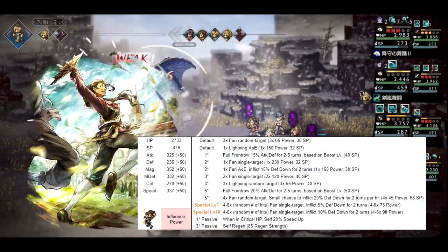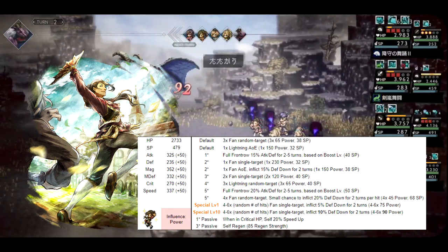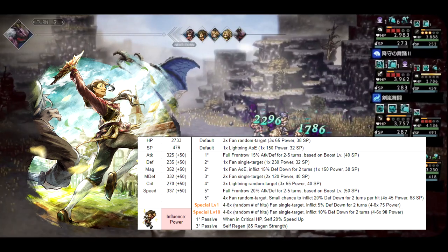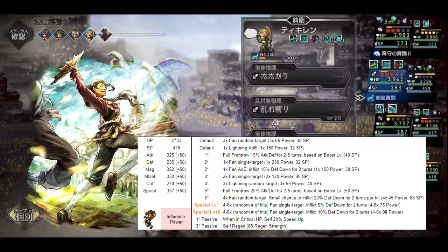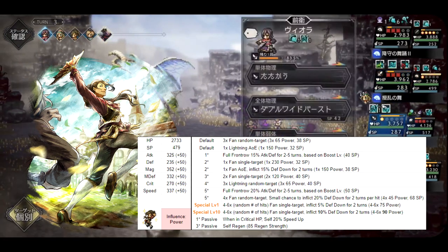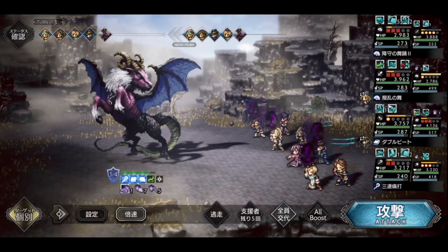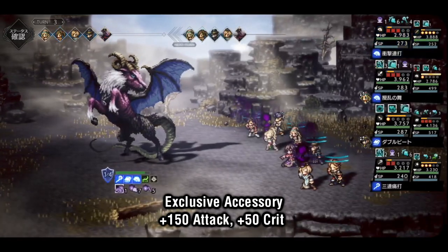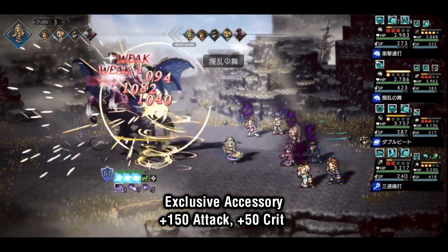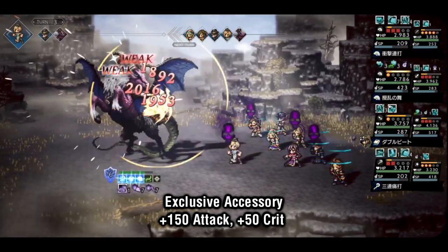Stat wise, Glossom is much stronger with physical attack than his fellow 5-star dancers, with a max attack stat of 325 compared to their 230-250. This does mean that he suffers a bit in the magic department, but his magic stat still remains very respectable at 352. Taking into account his unique accessory from being an arena champion, he gains an additional 150 attack and 50 crit, bringing him up to a massive 475.